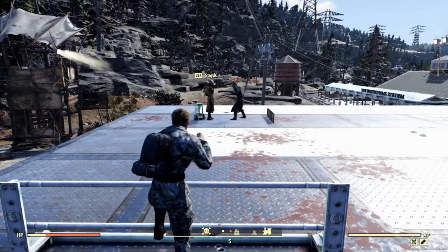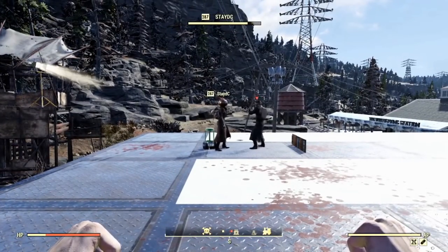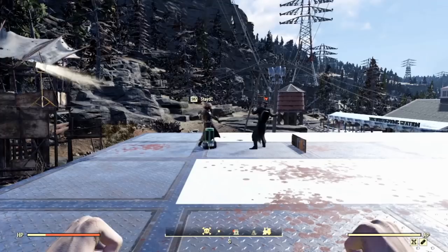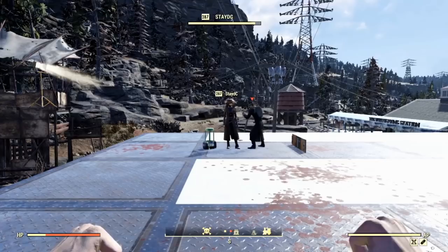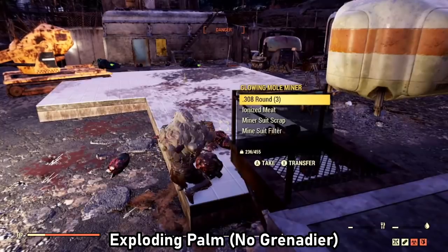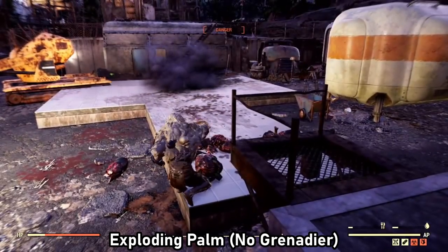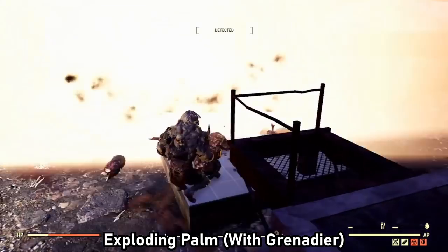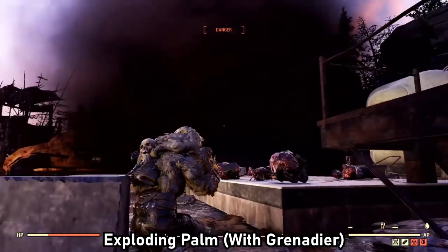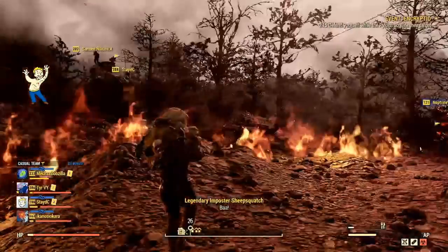Here is Hack and Slash without Grenadier, and then here it is with it. And finally, here is Exploding Palm. Unfortunately, this one's a little bit different — Exploding Palm does not appear to activate on other real players, so I had to improvise. Exploding Palm does still activate when you punch dead bodies, and the explosion activates where the body originally died, not where the body is currently located. That allows me to easily test this perk's radius. As you can see, the explosion is visually doubled for every one of these legendary perks once you put on Grenadier.